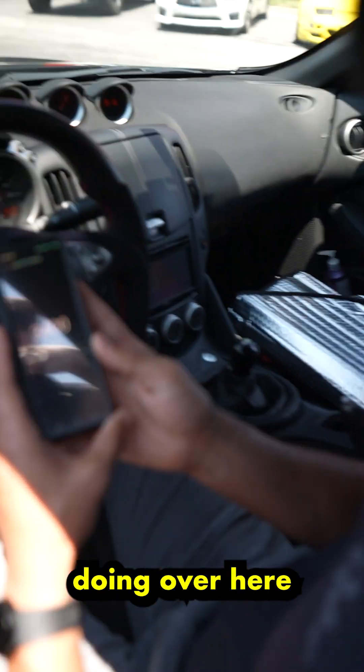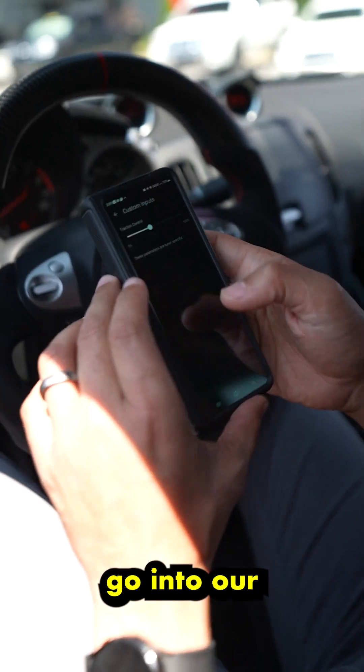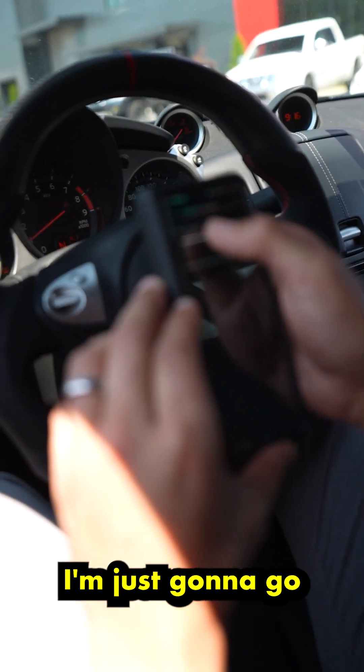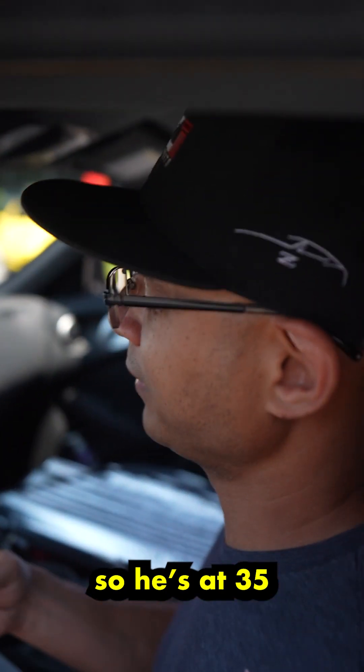So what are we doing over here John? We're setting the launch. Set it at 34, then we go into our traction mount and I'm just gonna go down to zero. So he's at 35, you're at zero. Let's see how we go.